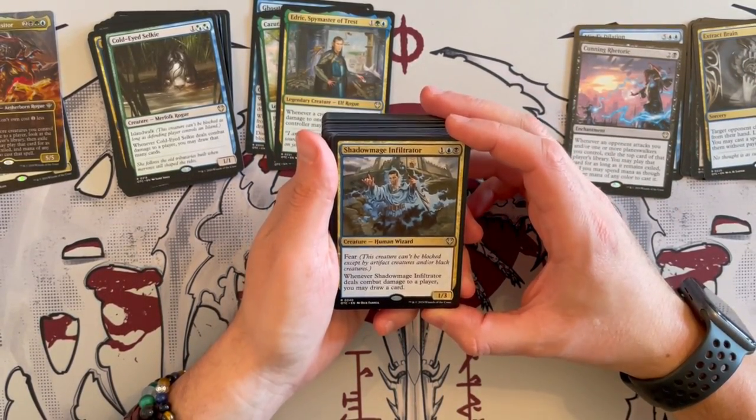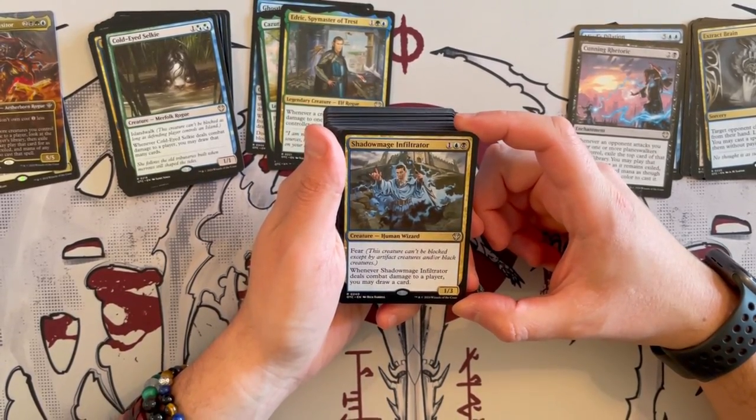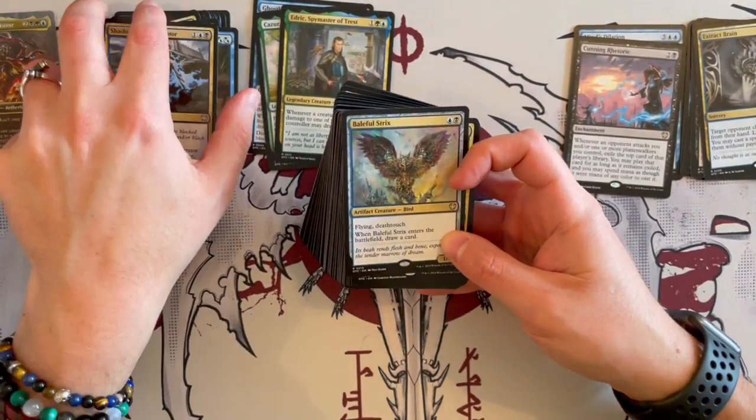Shadow Mage Infiltrator has Fear. It's a 1/3 that costs 3, and whenever it deals combat damage you may draw a card. Keep it, keep it, keep it.